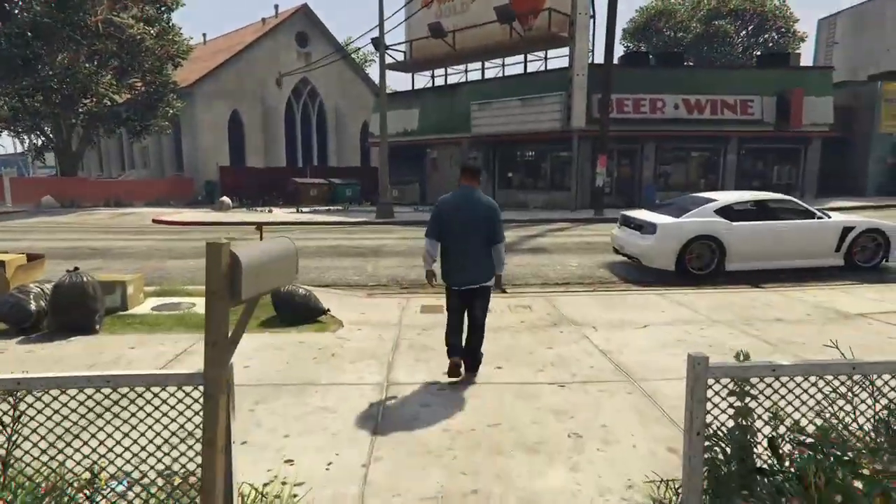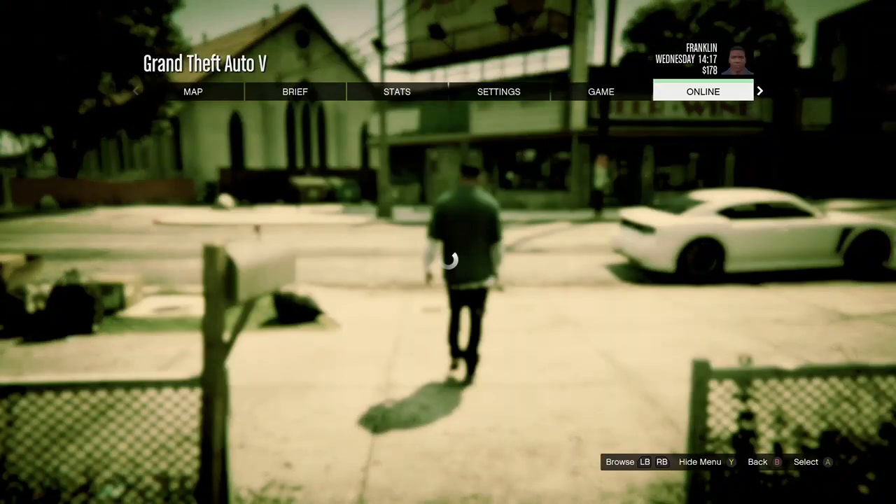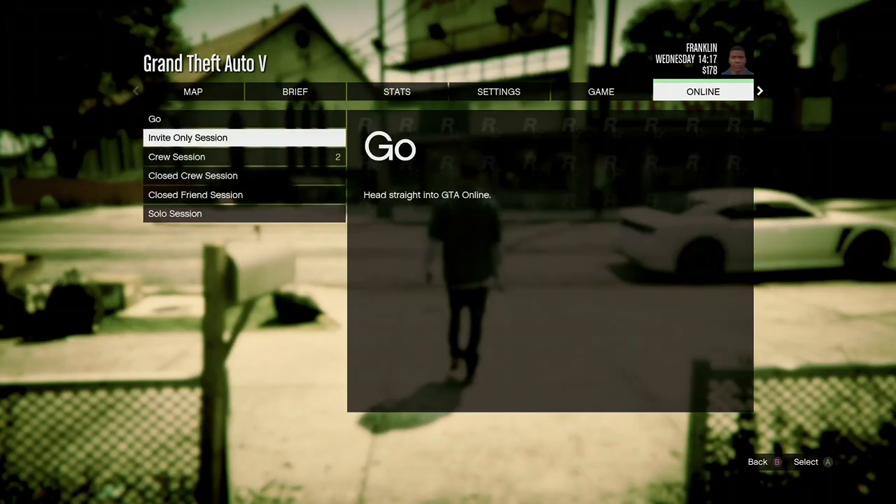When you get into single player, hit your pause button, go to Online, go to Play GTA Online, and go to Invite Only Session.